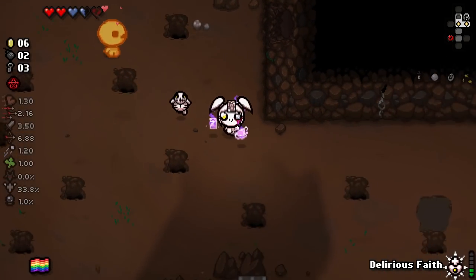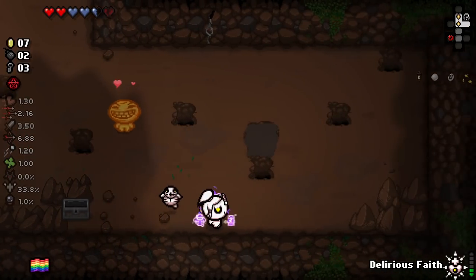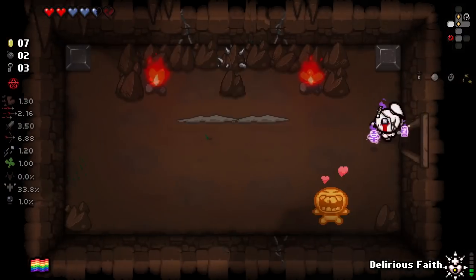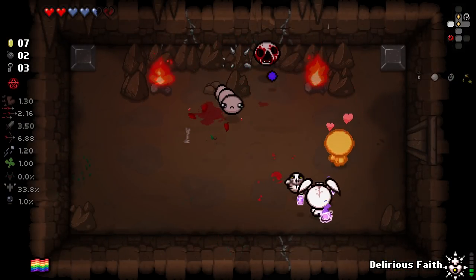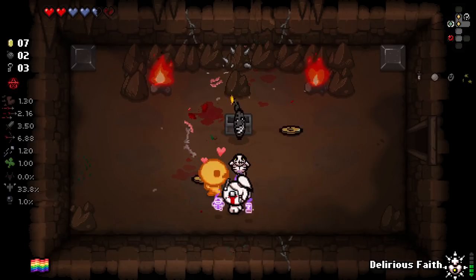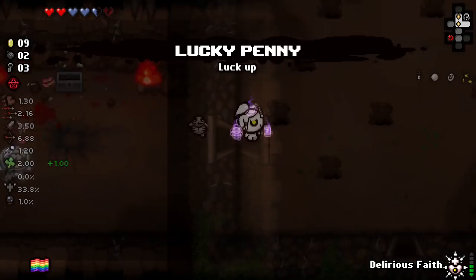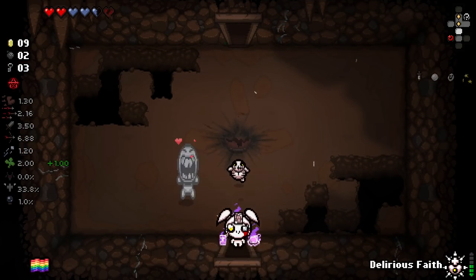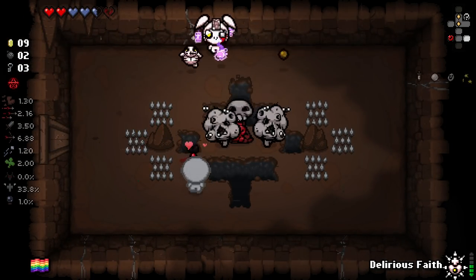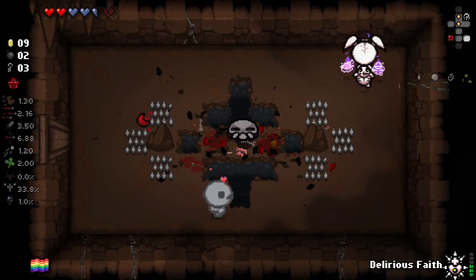I find it funny that Pride, at one point, was his burning basement version - and he still is because of where we spawned him. I want to see if dropping the trinket and re-picking it up changes the sprite to this floor's version. Yeah! We've got like a little costume editor for Pride here - that's pretty funny. God, our damage is bad. I'm not sure what Delirious Faith does - if I was to guess, it's going to give us some random wisps.